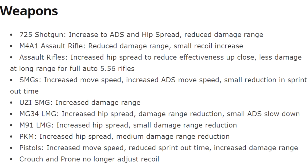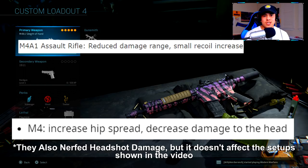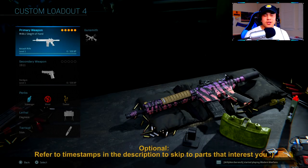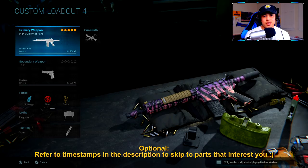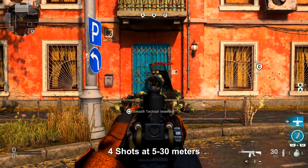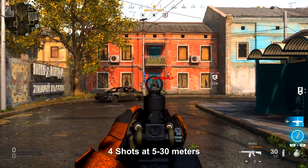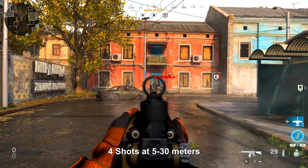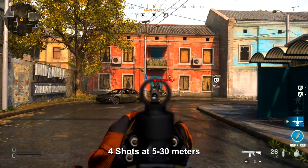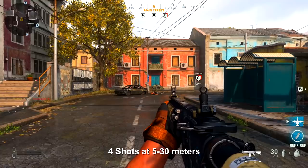Now if you don't know what happened to the M4A1, what basically happened was that they nerfed the damage range as well as increasing the recoil. I wanted to go ahead and test this out because I want to update my class setups for you guys, just to make sure that all of these class setups are still viable. First things first, I tested out the M4A1 with no attachments at all. From five meters all the way out to 30 meters, it takes about four shots to kill, which is actually on par with what it was previously before the patch.